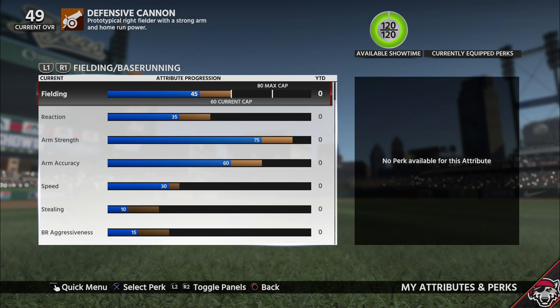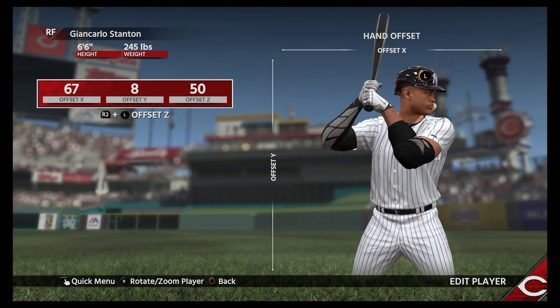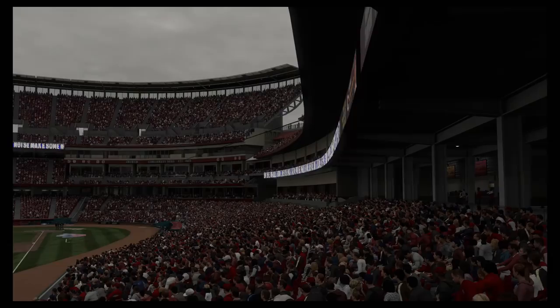To make the game even more personalized, the new Batting Stance Creator is a fun little tool that allows you to alter any player's stance. It's cool to check out, but it's not something many will use more than a couple of times for their own players.